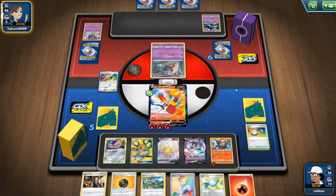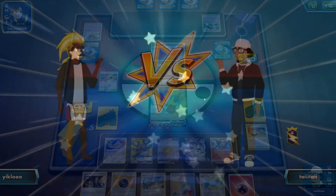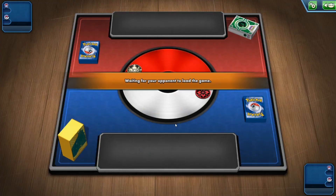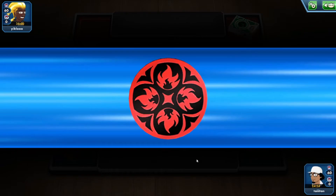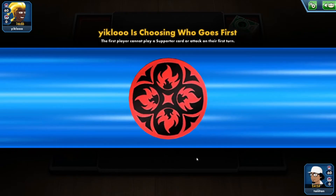Next game — let's go! Facing grass and colorless, so we should have type advantage. Doesn't mean we will, though.